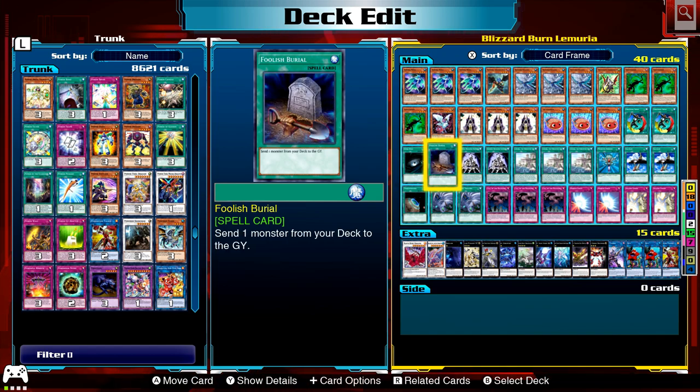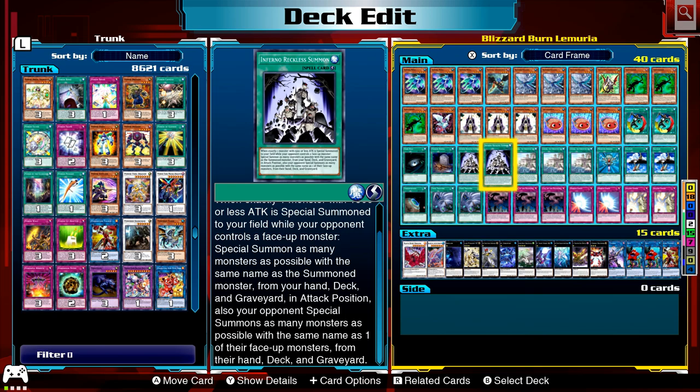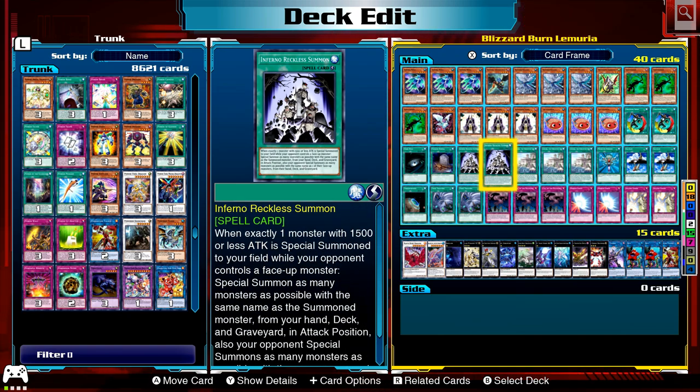Dark Hole. Foolish Burial — you'd probably put Sacred Crane or Zephyros in the graveyard most of the time. Inferno Reckless Summon: when exactly one monster with 1500 or less attack is special summoned to your field while your opponent controls a monster, special summon as many monsters as possible with the same name from your hand, deck, and graveyard in attack position. Your opponent can also special summon monsters with the same name from their hand, deck, or graveyard. This card is really good if your opponent has a monster that cannot be special summoned normally, or is from the extra deck — then they get nothing and you get all the special summons.